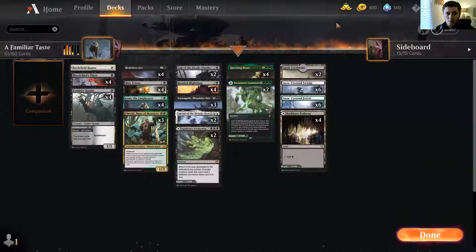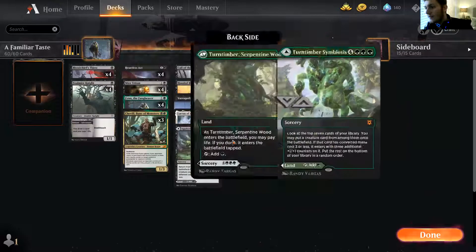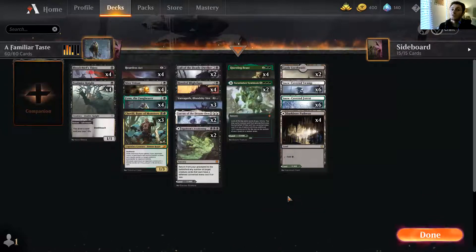Hey everyone, welcome back! We have got something potentially quite exciting today. We are looking at our very first deck tech of the Kaldheim season, and we're going to get things started with a personal favorite of mine — a familiar taste — and if you finish the sentence: poison. So today we are looking at Death Touch Tribal. Shameless self-plug: like, subscribe, click bell notifications below; Darth and Model Shop, get your stuff from there.